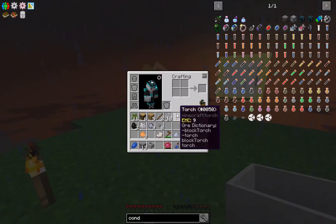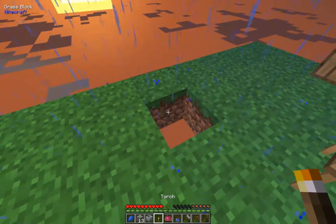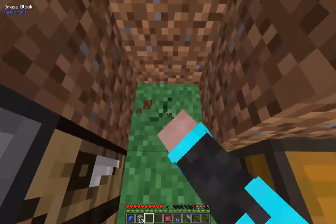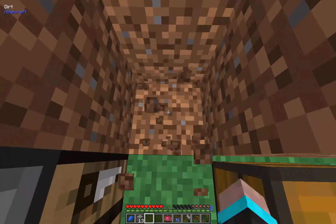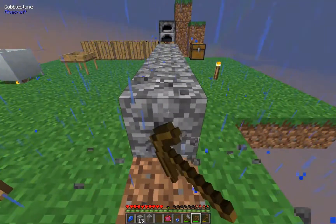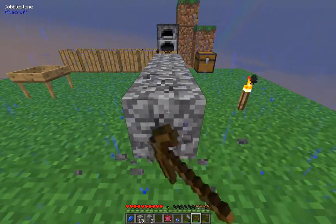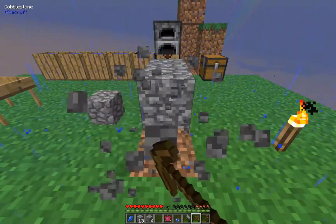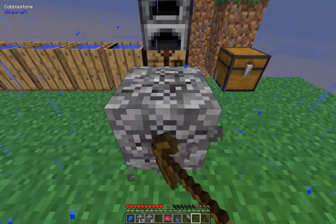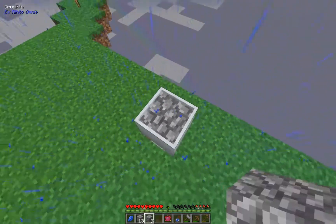We have a crucible finally — took a little while but we got it! Let me place this down and collect that. What I can do now is put cobble inside it, get lava, and then make a cobblestone generator and get EMC and stuff, which is pretty cool.